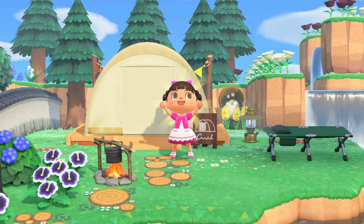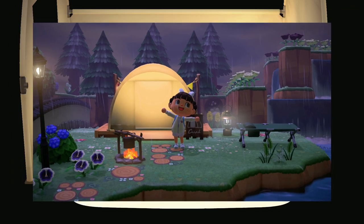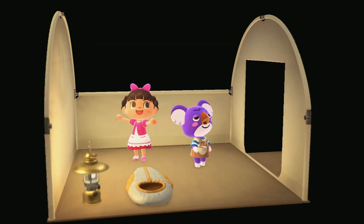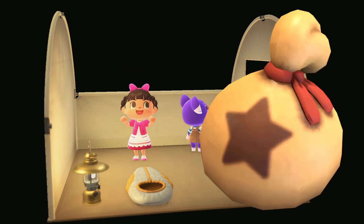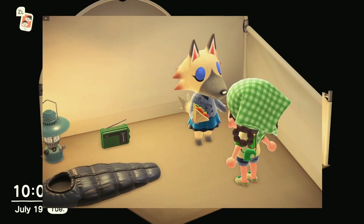Let's talk about the basics first. You have to have the campsite — to unlock it, you have to upgrade your Resident Services from a tent to a building. Once that is constructed, go in and talk to Tom Nook and he will ask you to construct the campsite to attract more residents to the island. He will give you a kit — you won't have to give him any bells or crafting materials to build it. You just place the kit down and it will be constructed the very next day.